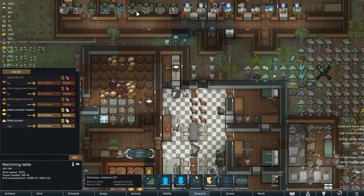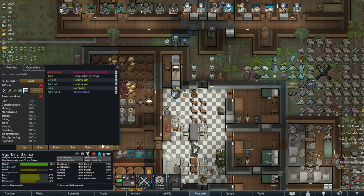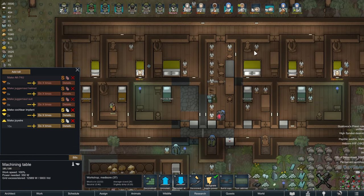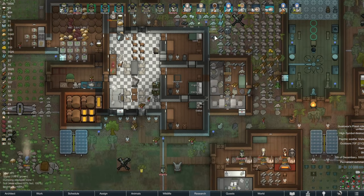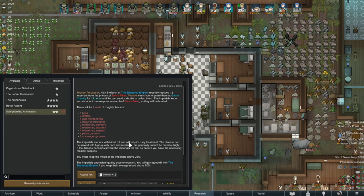One thing we're going to do is make two cochlear implants for Billy because he's old and has trouble hearing. Then we're going to install joy wires in all our slaves so hopefully we don't get another slave rebellion. Who else did we lose? We lost somebody else — it doesn't really matter.